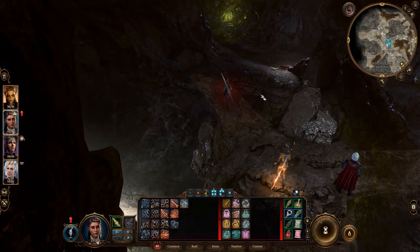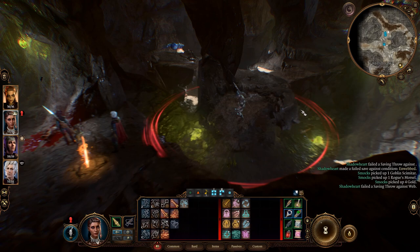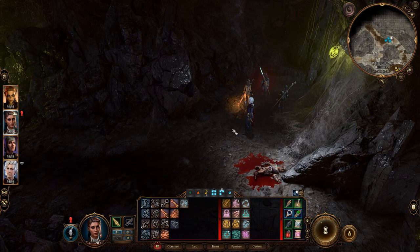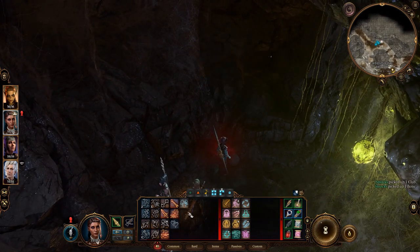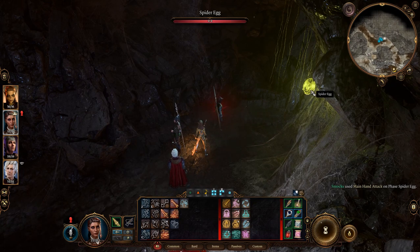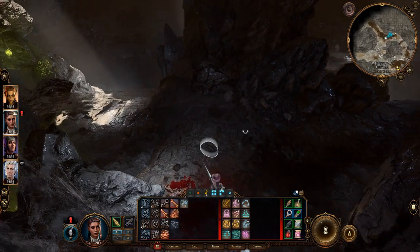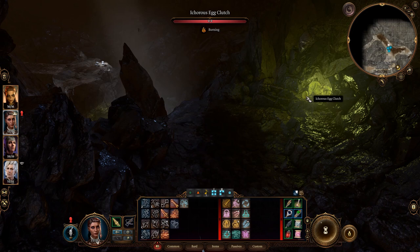I can't see any enemies, but it doesn't mean they're not here. Come on, Shadowheart — if you don't hurry up I'm going to have to get Gale and that's embarrassing. A phase spider egg — I wonder if I can get rid of that. I can! And another in-chorus egg — I can get rid of that one too.